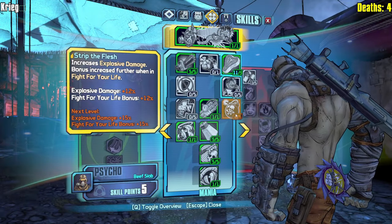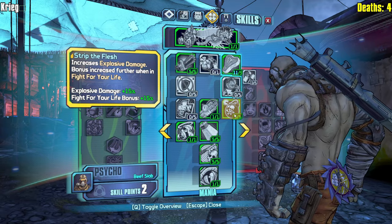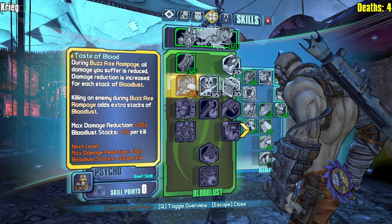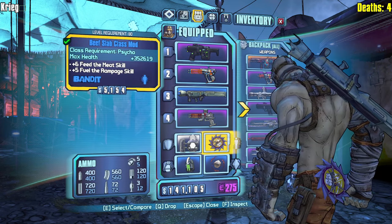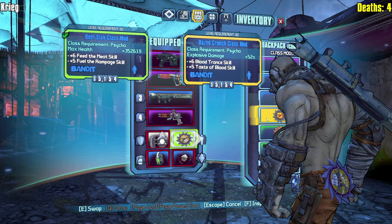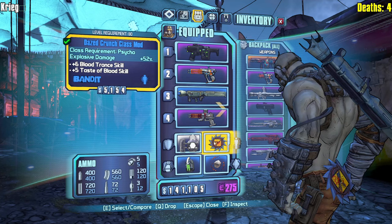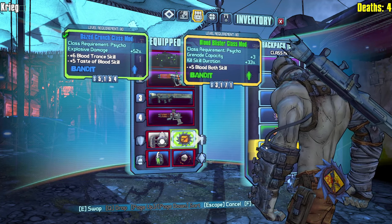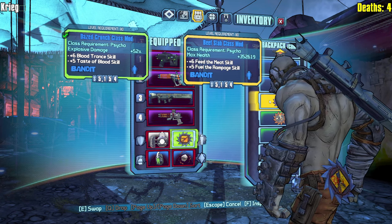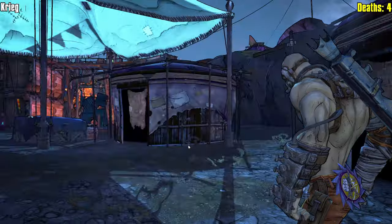A Hulk is exactly what we're looking for. This is an insurance point in case you're wondering why I just put a point into Strip the Flesh - that's an insurance point. I'm playing with fire. Taste the Blood is very strong, we take that. Speaking of insurance we have a class mod that is better than this. The skill is called Strip the Flesh - that's what we're doing. That's what we want.